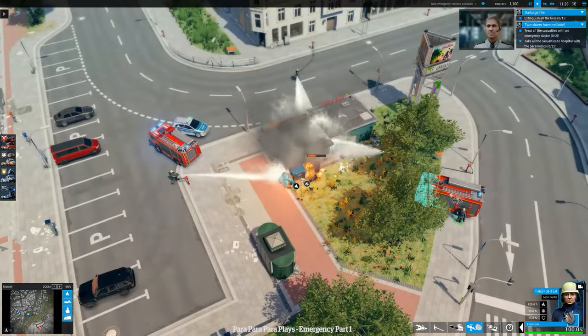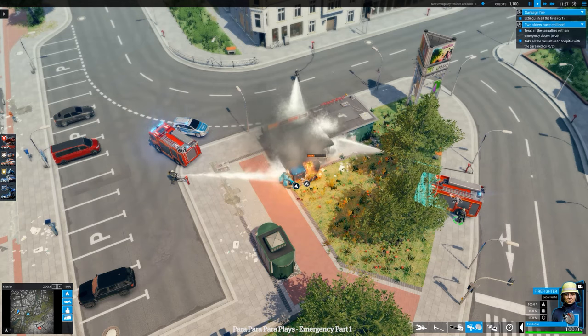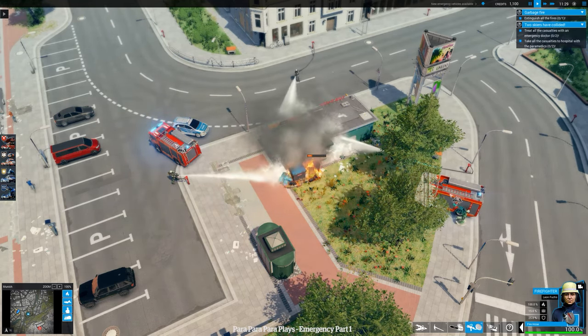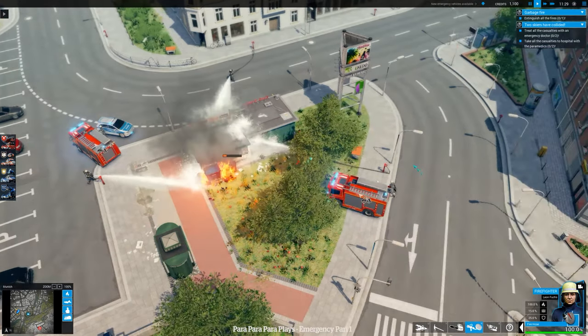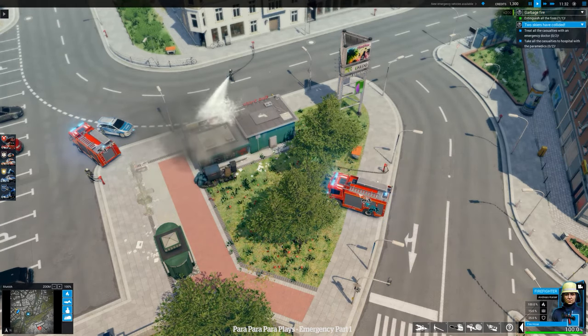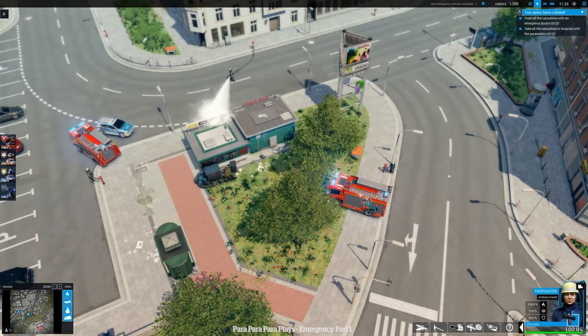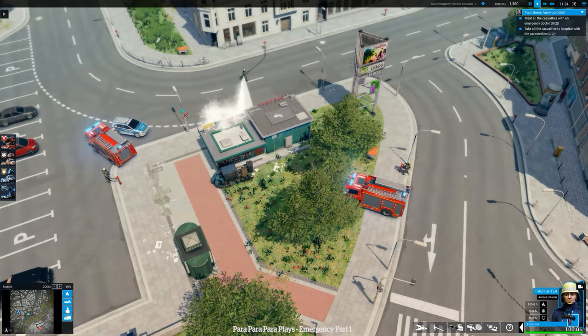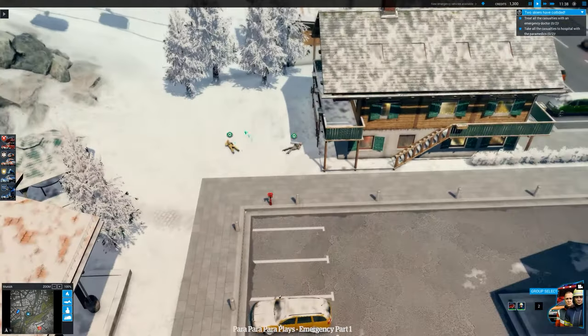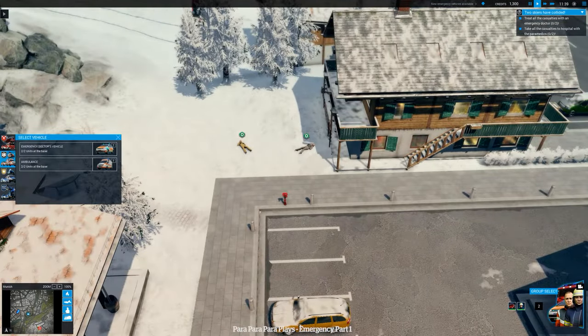Now we've got another objective at the same time — two skiers injured. We're probably not going to need the fire crew for this. I'm going to take one fire engine and send them back to HQ because we don't need two fire engines here. I think we're pretty much fully covered. Back to HQ, back for tea and biscuits. Remember you're still on call for 24 hours lads — stand around in the pool room.